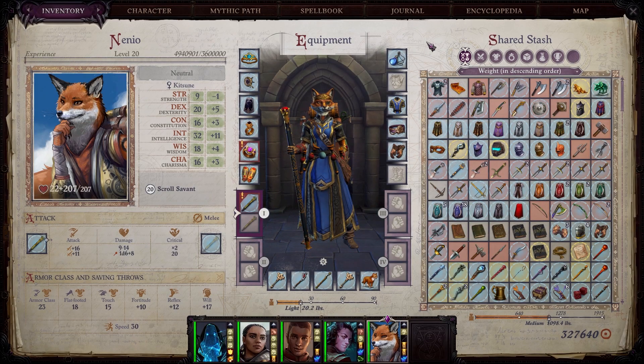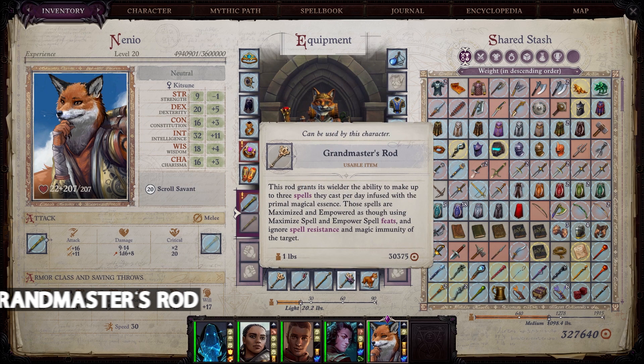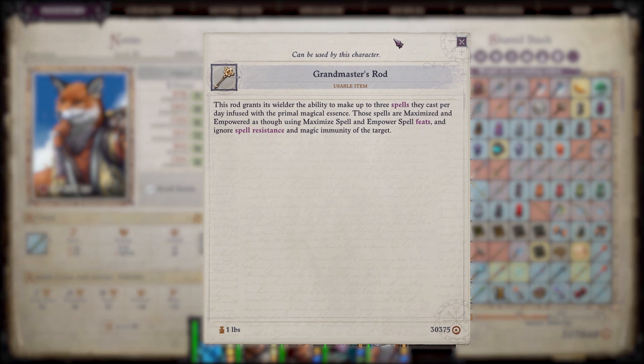The second item I would like to talk about is for spellcasters — you might have guessed it already — it's the Grandmaster's Rod. It is a metamagic rod, and a very special one. This rod grants its wielder the ability to make up to three spells per day infused with primal magical essence. Those spells are maximized and empowered as though using the Maximize Spell and Empower Spell feats.